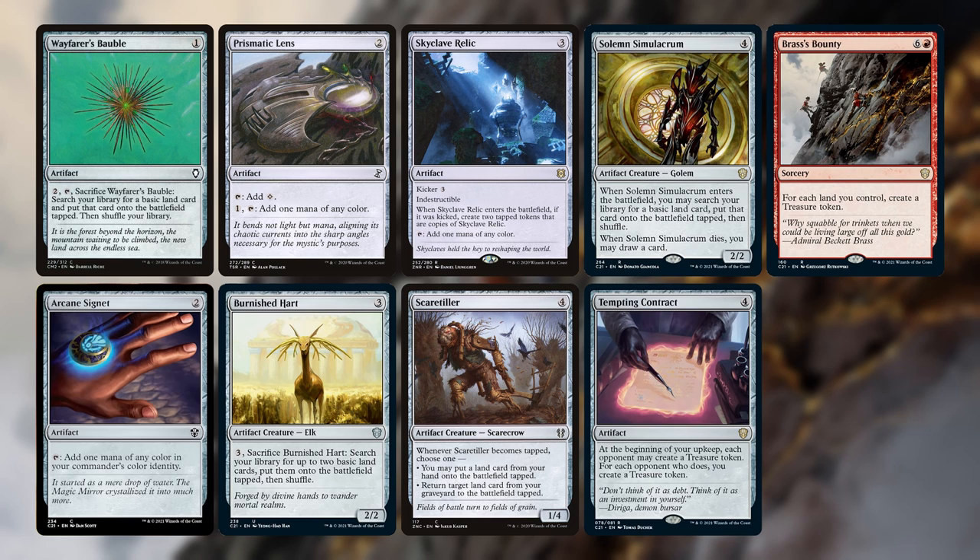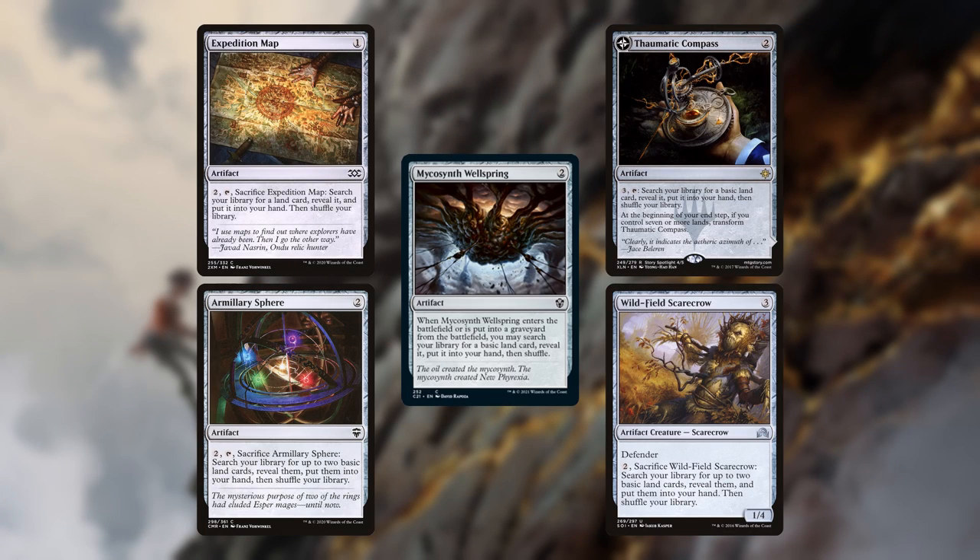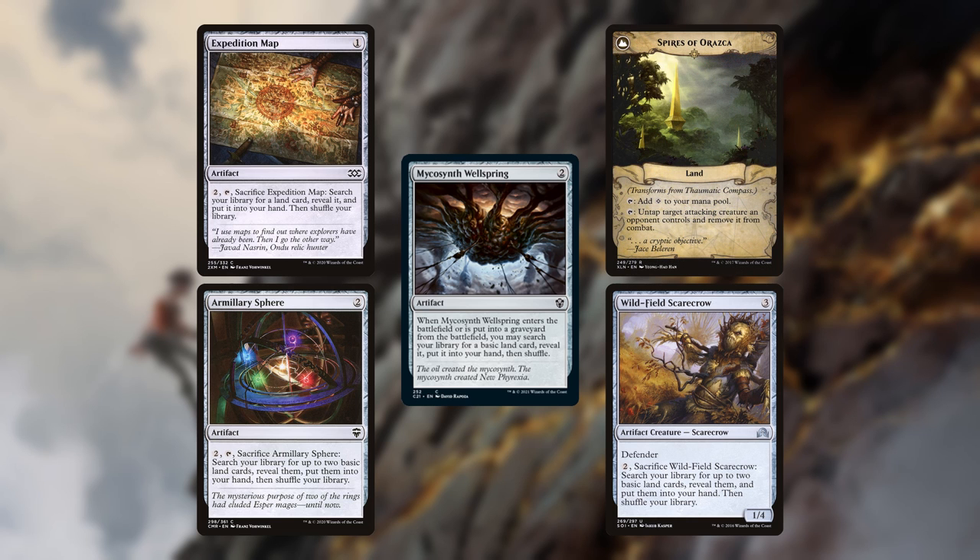You'll also note that most of this ramp allows us to create mana of any color. I've done this on purpose, since the cards that Ragavan exiles must be cast for their normal mana costs. Our deck-thinning cards are Expedition Map, Armillary Sphere, Mycosynth Wellspring, Thaumatic Compass — which will ramp us once we finish a turn with 7 lands by becoming Spires of Orazca — and Wildfield Scarecrow.